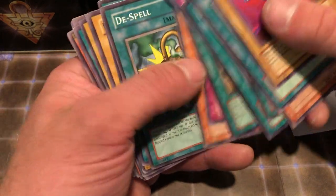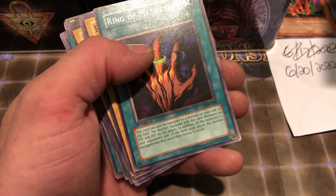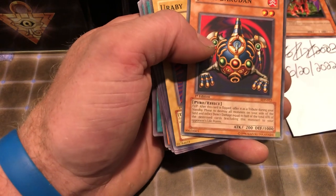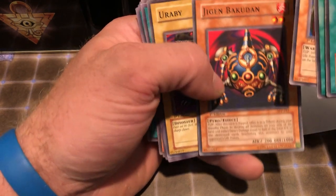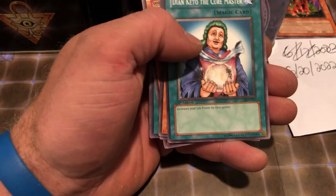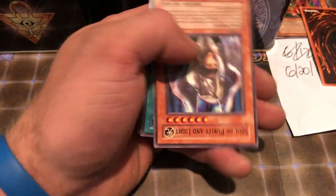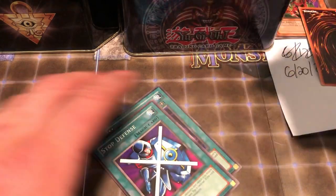DD Dynamite, and I remember that Princess of Tsuriel. Another Dispel, Ring of Magnetism — I remember that card very well. Ryu Ran — I should say Jigging Bakudan, first edition. Robbie first edition, Dispel first edition. A Guard first edition — some decent cards. Muka Muka first edition, Soul of Purity and Light, Stop Defense, and a Mega Morph first edition.